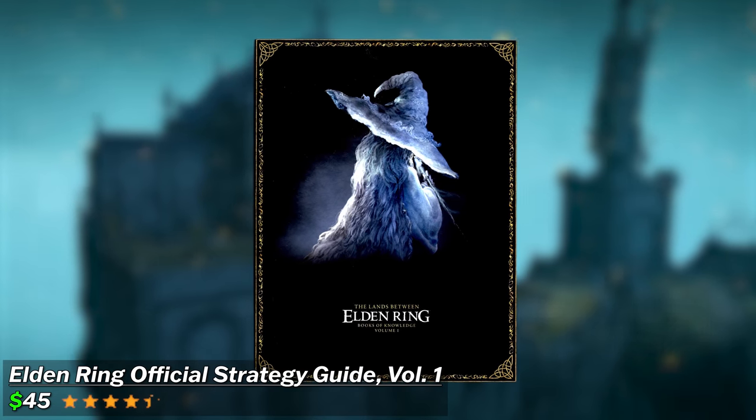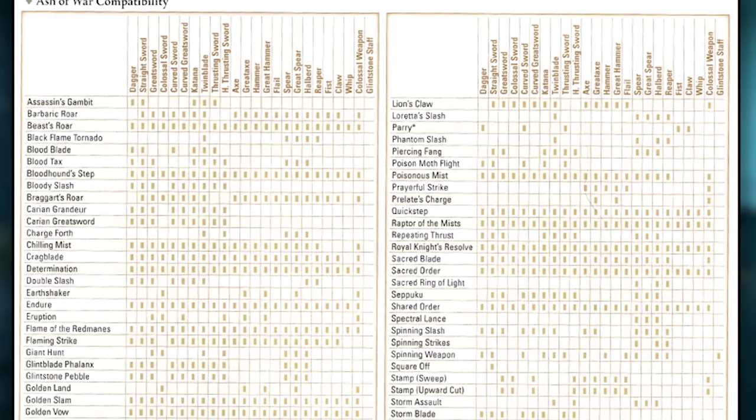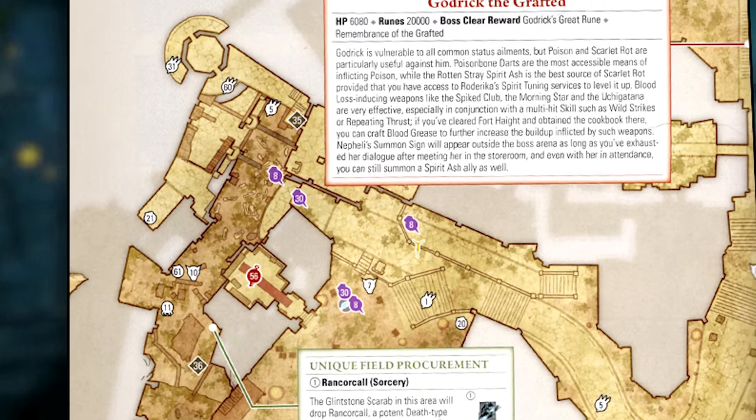This is the official strategy guide for Elden Ring — 500 pages filled with information, such as this Ash of War compatibility sheet or this very detailed map of Stormveil.